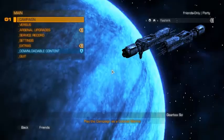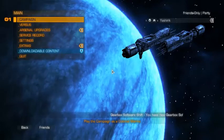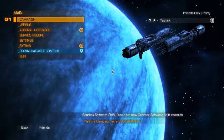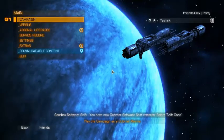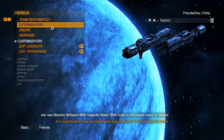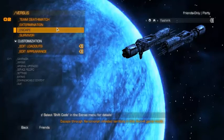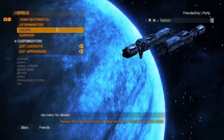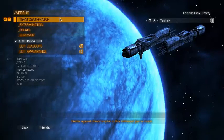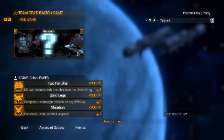Hi everyone, and welcome to the second video for Council's first look slash let's look at for Aliens Colonial Marines. We will be doing another look at the versus mode because I haven't touched the campaign yet. Last time we looked at Escape, played through a game of that, did quite well. This time we're going to try a team deathmatch. Let's just get started.